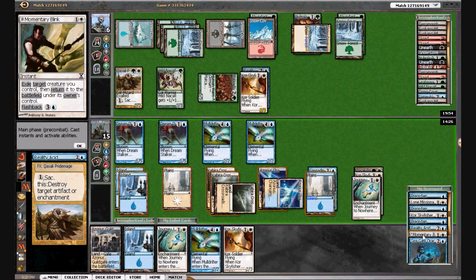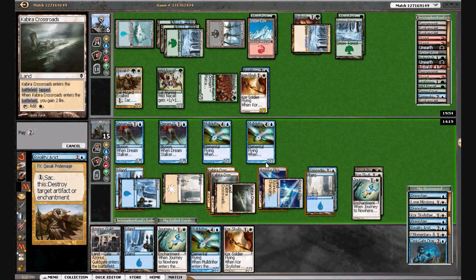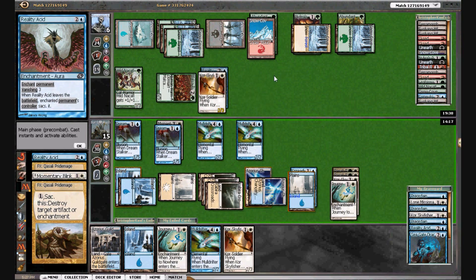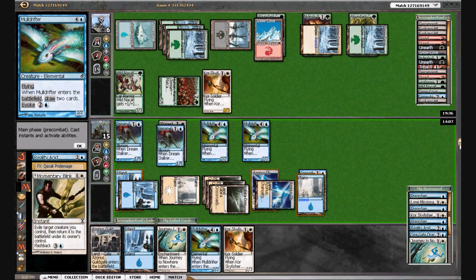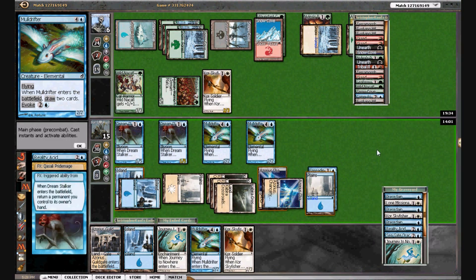He's sacking to get that, so I'm now going to bounce my Dream Stalker to get the Journey to Nowhere. He still gets his guy back, but I can now — okay, that's fine because we still have a Journey in hand. We can also bounce back a Mole Drifter. He returned the Court Sky Fisher — I see, so he saved his guy and killed my Reality Acid. That's very unfortunate.